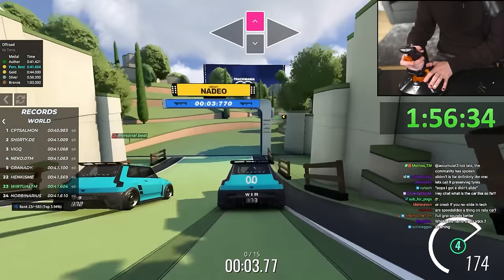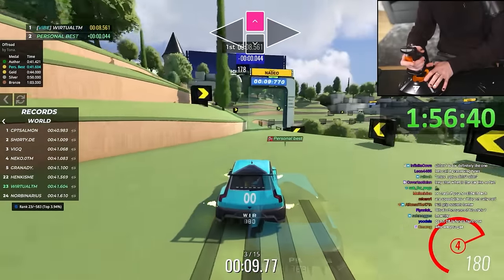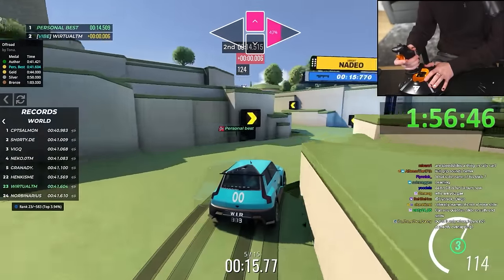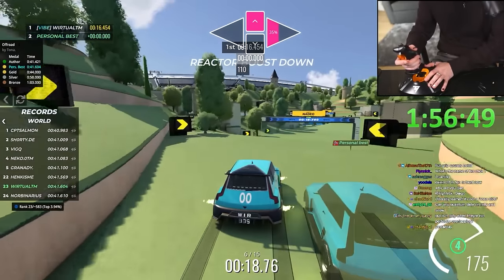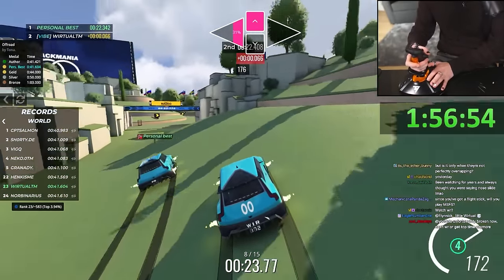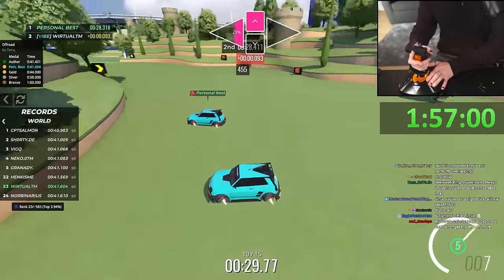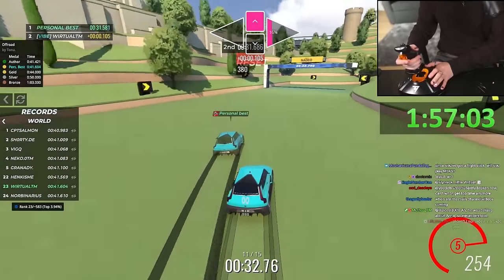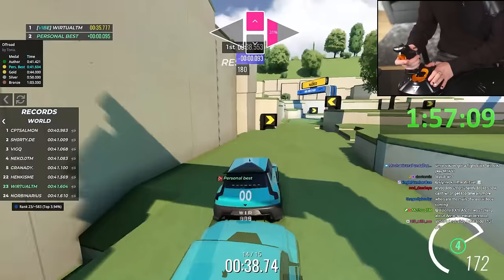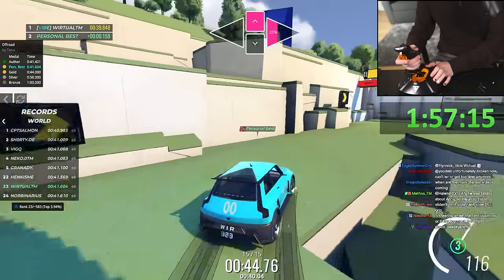Are speed slides a thing on the rally car? No. For most old environments it's not — I know it's a thing on Island, one of the oldest cars, and on Canyon it's a thing. But for most old Trackmania cars they all have one thing in common: no-sliding is king. It's the main strat to gain time everywhere.